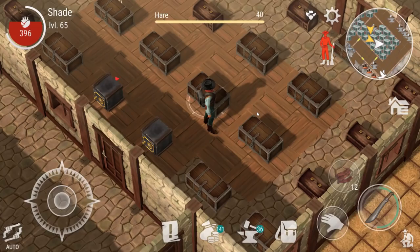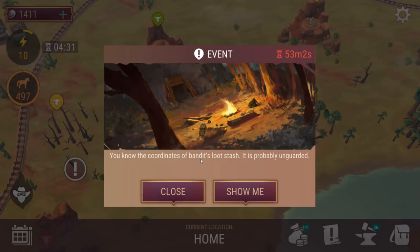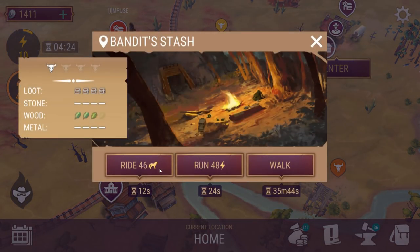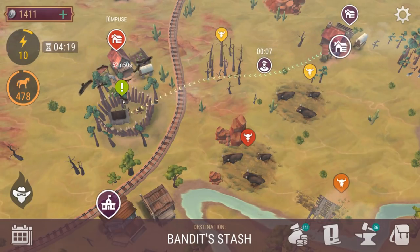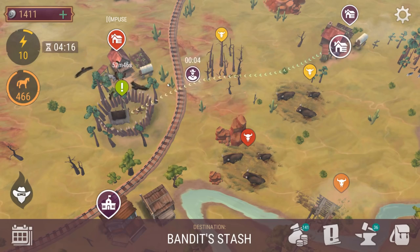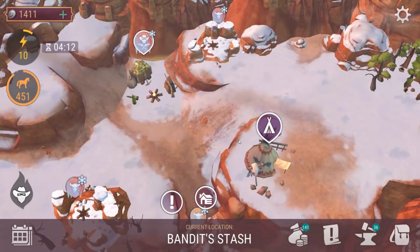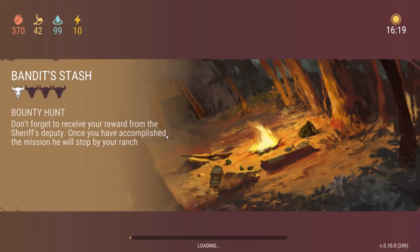I'm going to gather up a bunch of hatchets, both stone and normal, and then we'll head over there. Here we are — you know the coordinates of the Bandit's loot stash, it is probably unguarded. Bandit's stash — let's just ride straight over there. I've had an event before that looked a little bit like this. Don't forget to receive your award from the Sheriff's Deputy — I can start a new bounty hunt.